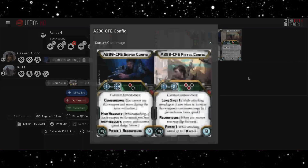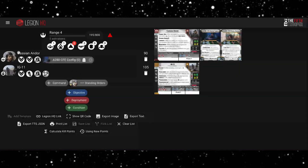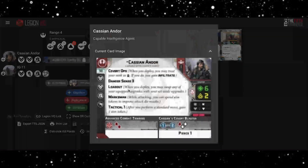He gets High Velocity and Pierce 1 on this weapon, so if you're shooting at Jedi and things like that — obviously they're immune to Pierce — it does at least go through their dodge tokens, effectively making it immune to Deflect as well. Finally, if you want to run a gun with him, he's also got Tactical 1 so you can move and shoot and still get that effect, but obviously you then couldn't use the sniper — you'd have to use his pistol.